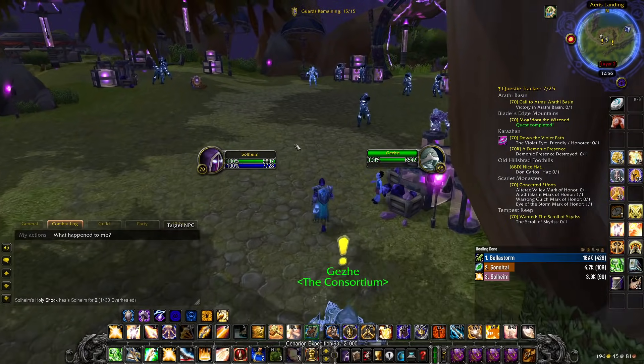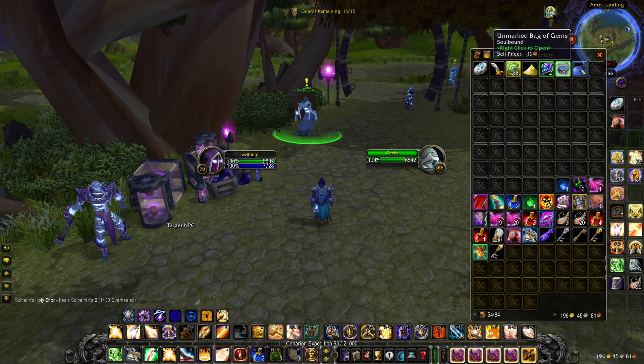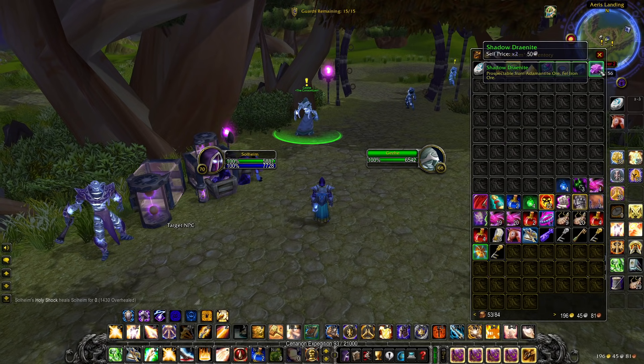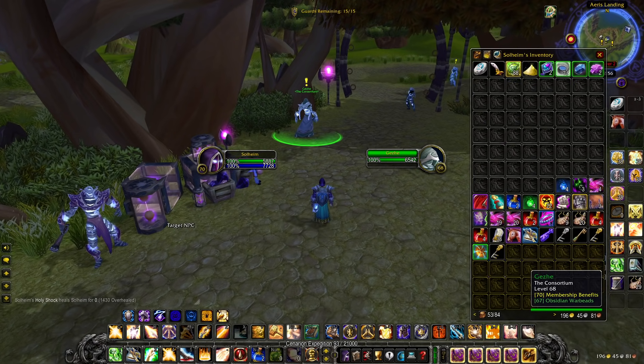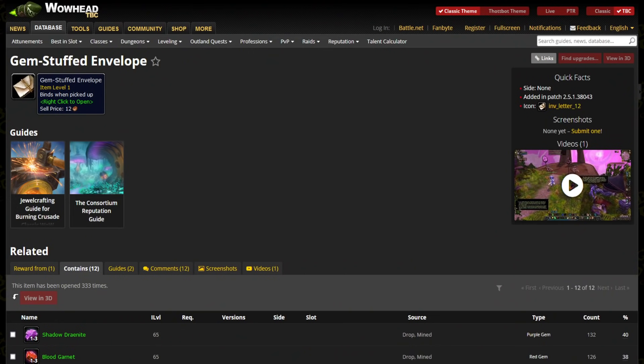So completing the quest right there, you can see it turns in and you get a bag of items right here called Unmarked Bag of Gems. You open this one up, you get 3 gems. So I got 3 green gems — you can get blues as well, it kind of depends on RNG, as well as a low chance of getting a blue gem.